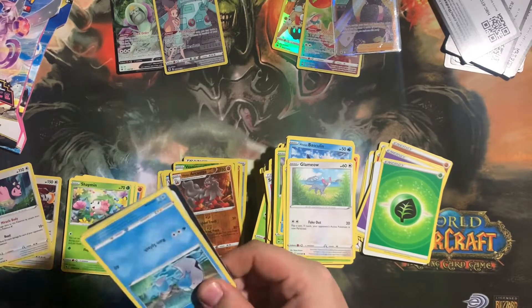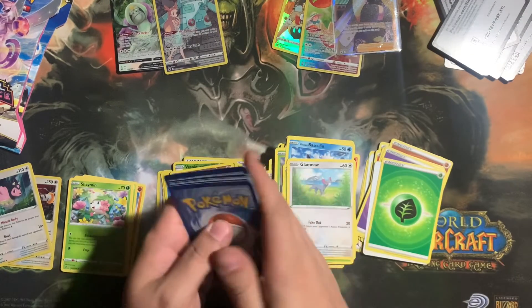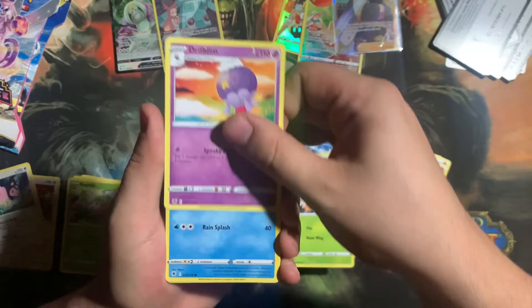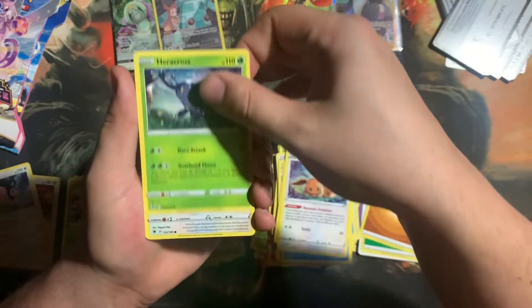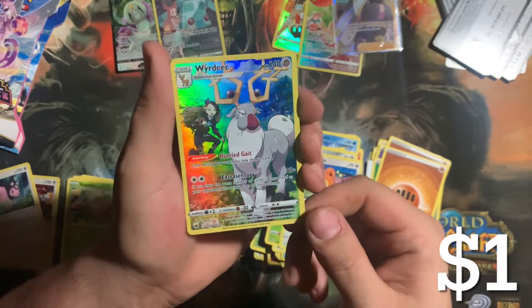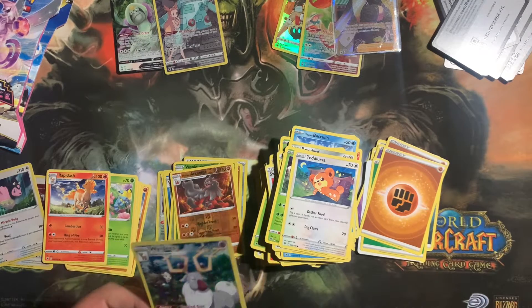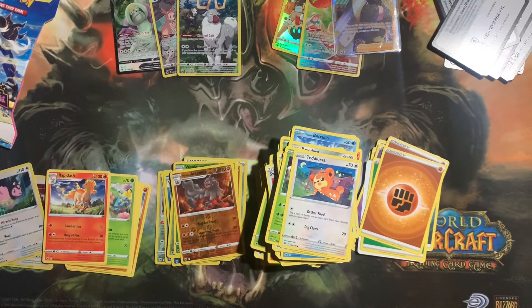Next pack: Fire Energy, Unidentified Fossil, Dark Tricks, Driftblim, Barboach, Pawn Yard, Eevee, Heracross, Teddiursa, and we got our Weavile Character Rare into a Rapidash non-holo. Have we gotten a Weavile yet? Going to throw it in a sleeve — we got a Weavile Character Rare.